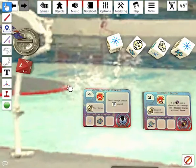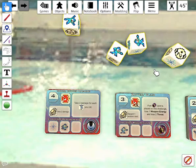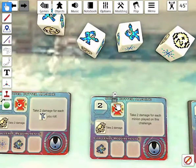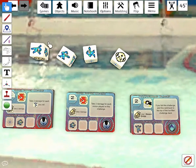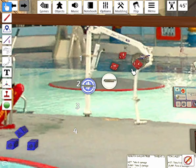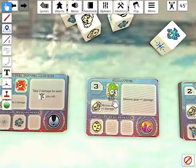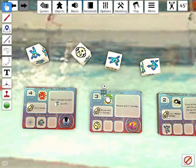Mega Man gets Super Cutter Machine, which requires a hit and a run to pass. He gets neither, so the challenge is failed. Dr. Light also gets Super Cutter Machine, but this time it only requires a run — and he passes, taking him up to two challenges completed. Dr. Light flips another challenge card — Sabotole, which requires an energy pellet. He rolls an energy pellet and passes, moving on to three.